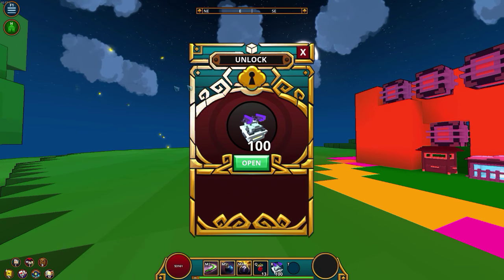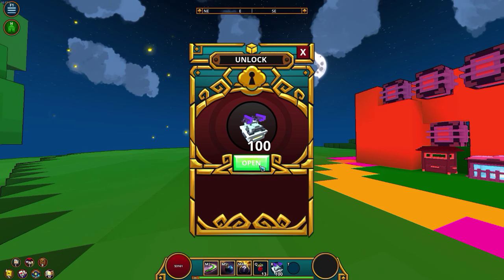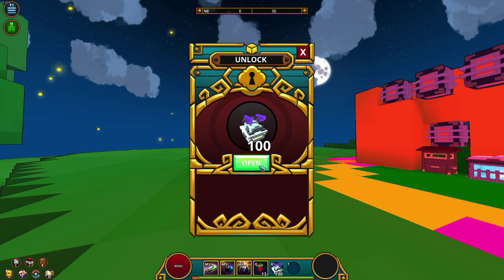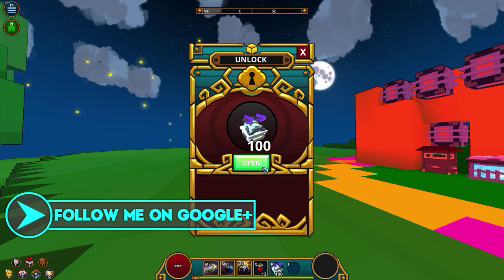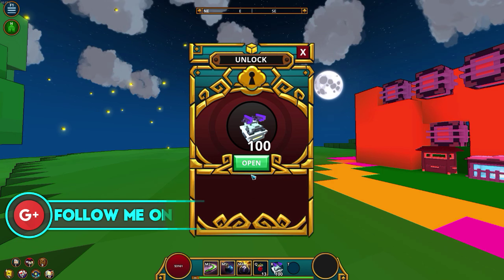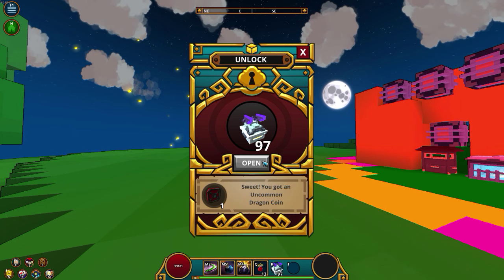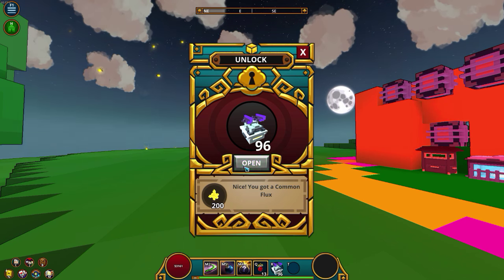We're opening 100 of these ancient winter dragon caches. Hopefully we'll be expecting 30 souls and maybe 10 dragon coins from a hundred — I'm not really sure what the ratio is. But if you've seen the last video I got quite a bit, so let's get started. And right off the bat, one dragon coin.